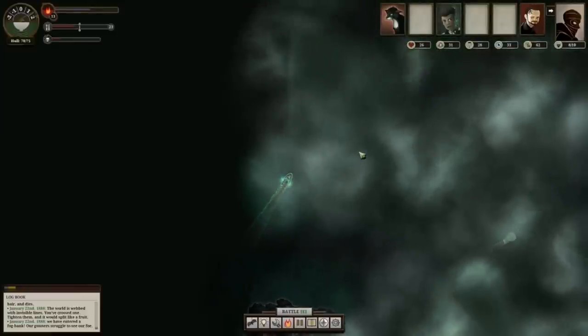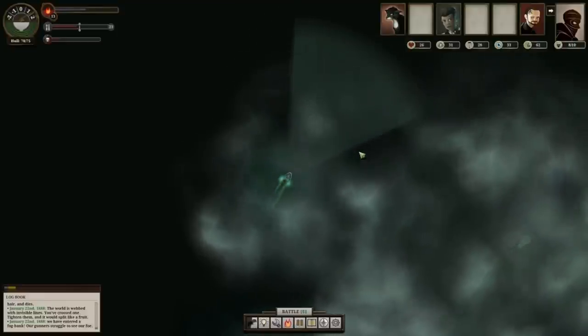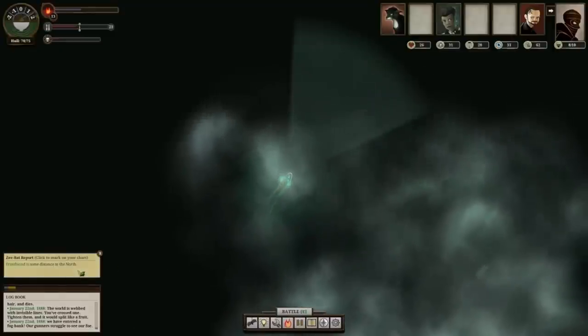Welcome to Sunless Sea. We're going to be doing the Fulgent Impello, which is the best engine in the game — 5000 power and 50% fuel efficiency.